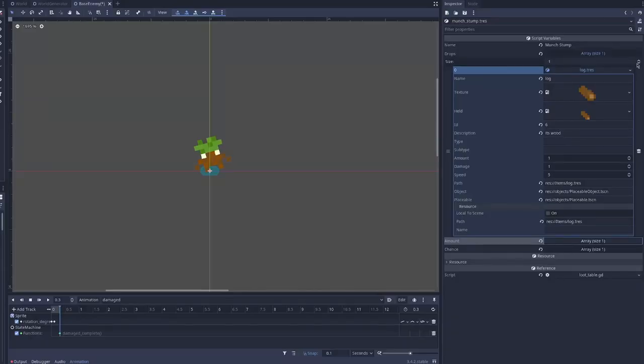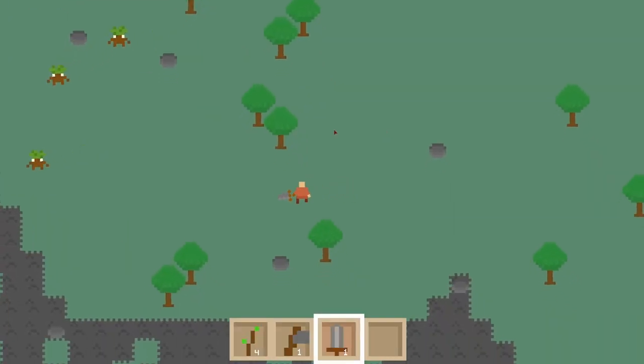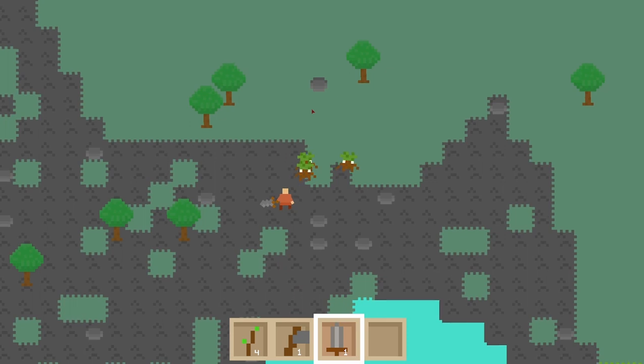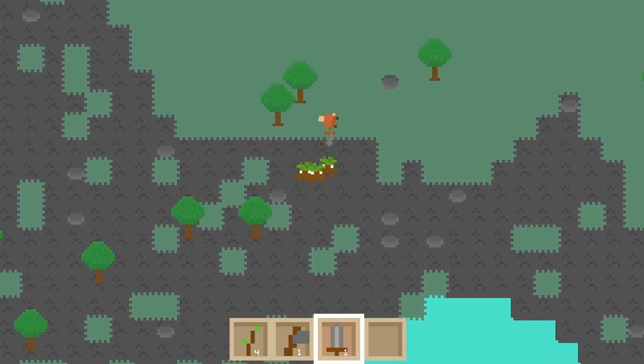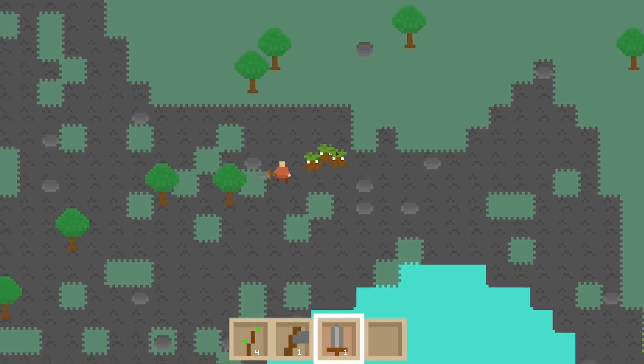After adding a few simple things like item drops and a damage state, this is what the current finished product of the enemies looks like. Sadly, I wasn't able to add the running away from the player when on low health because this devlog is already running late. I'll try to add it in a future devlog. Bye.